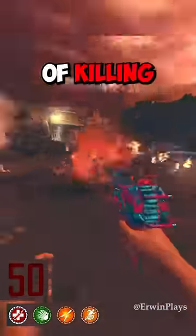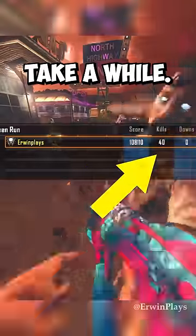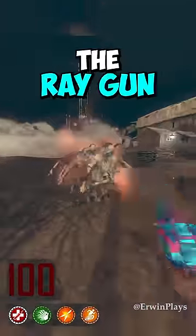On round 50, the raygun is capable of killing zombies, but it does take a while. However, on round 100, the raygun is dogshit.